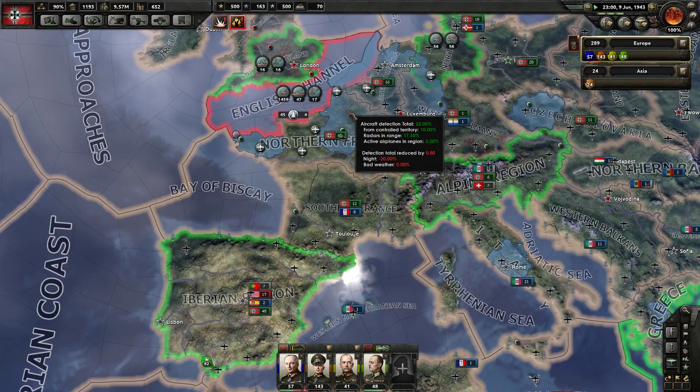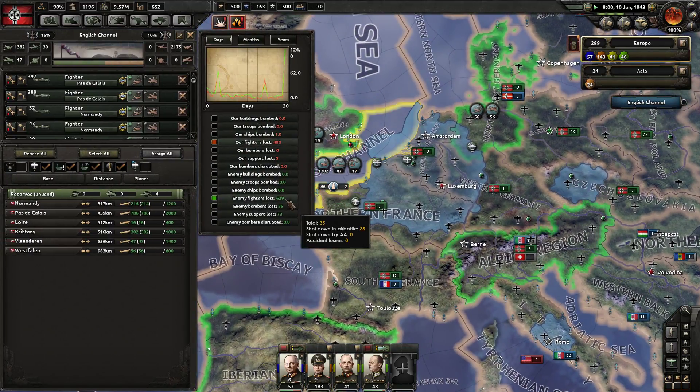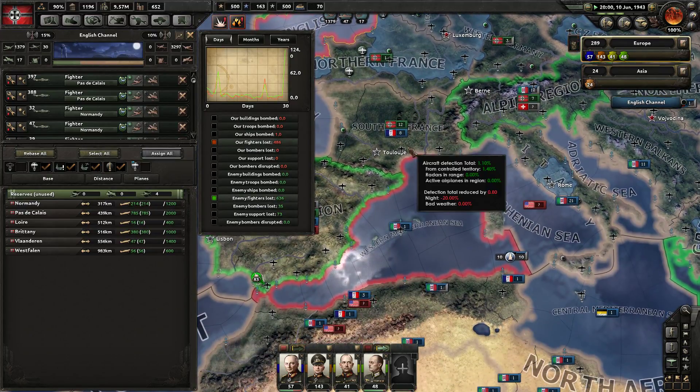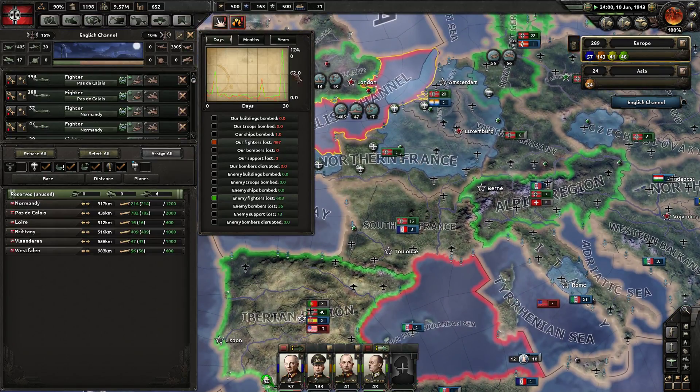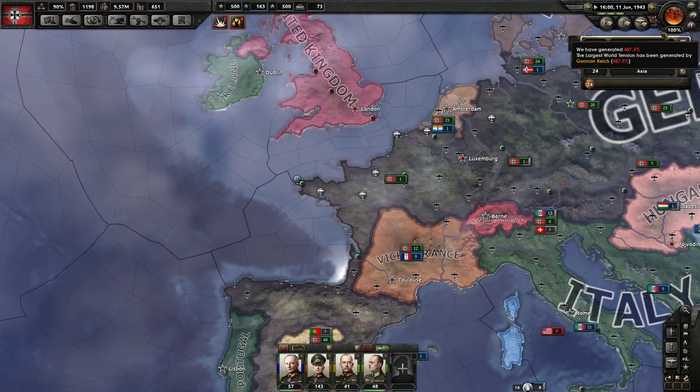We're actually getting the upper hand in the air. We've lost 483 fighters in the past couple days and they've lost 629, so we're definitely making progress. I'm very impressed with my fighters. We're going to keep pumping them out and eventually surpass the enemy. What's the navy looking like?